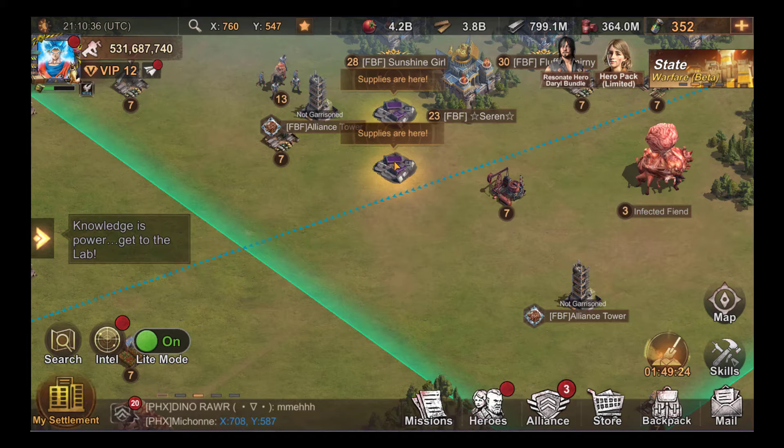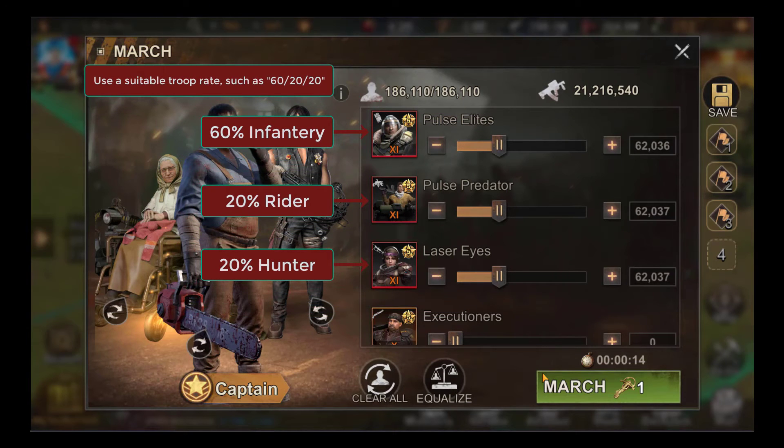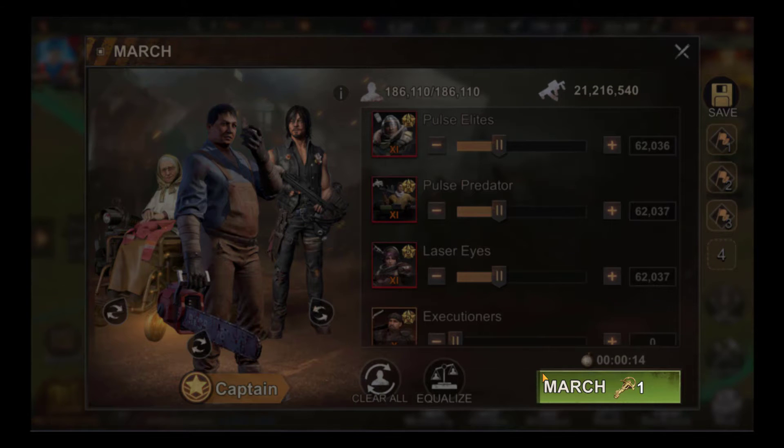To get the content of the crates, you can use several deployments on several crates. When you click on dig, you will send troops to retrieve the contents of the crate. Beware that other people in your state may attack you while you are retrieving the contents. When you click on march, you will consume an exploration key.